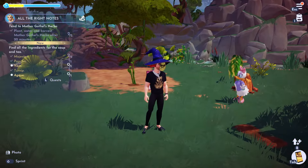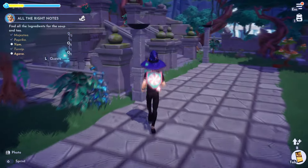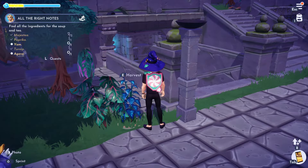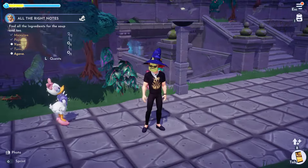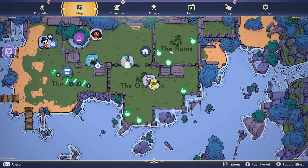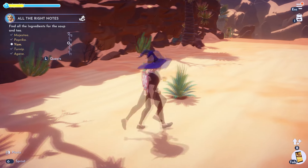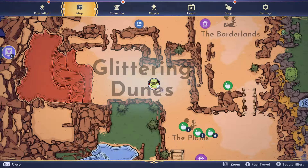Now we just need to find the ingredients for the soup. The first one is the Majesta — it's this blue thing right here, found in the Overlook and the Ruins section. You just need two of them. If you're looking for a Gav, this is the Gav.